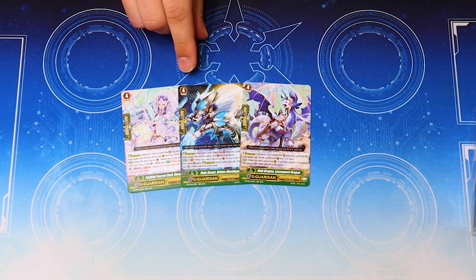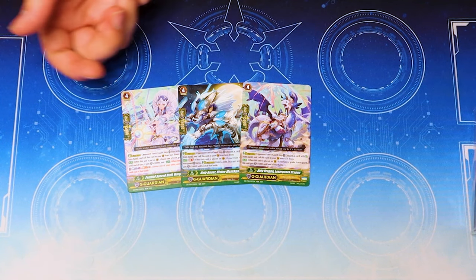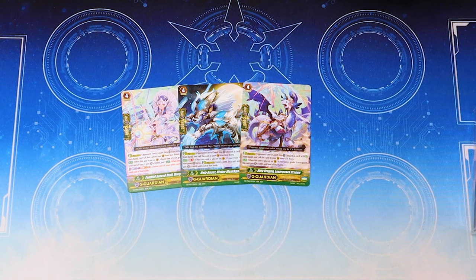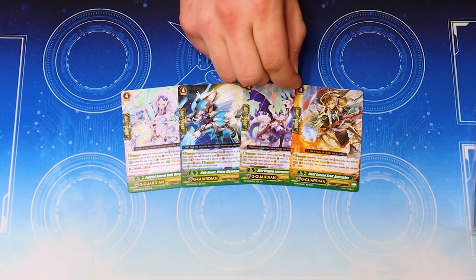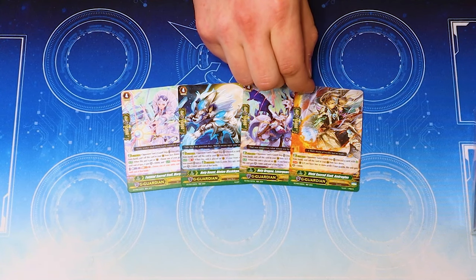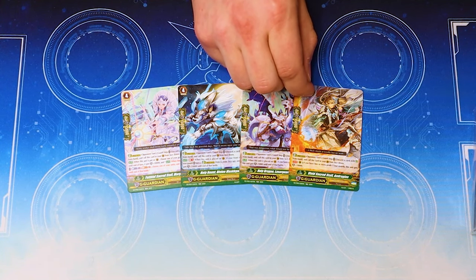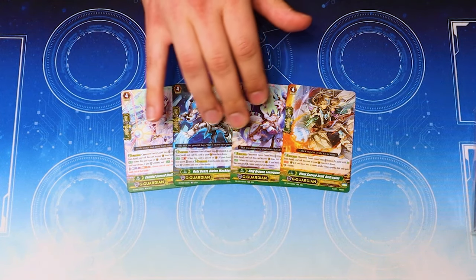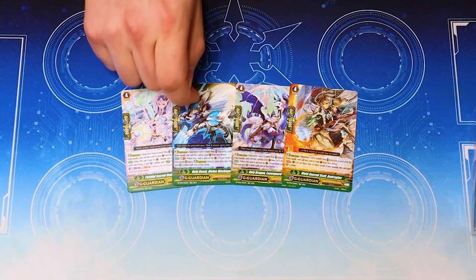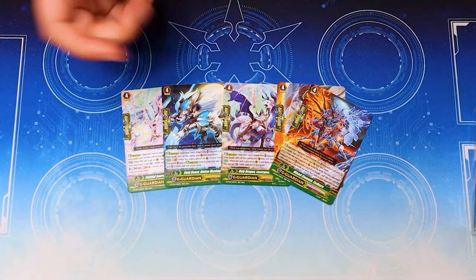Maskul is probably the best G Guardian. They should have given you two because it's just 10k shield and that's as good as it gets for Royal Paladin. They give us Laser Guard Dragon, which is a worse version of Maskul because it gets 5k instead of 10k. And then they give us Andrigus, which is Maskul but worse because it requires you to continuously have a grade 2 in your front row — meaning if you G Guard and then intercept, you lose the shield. Bad, bad, the best G Guard Royal Paladin has, and then a Kray Elemental.